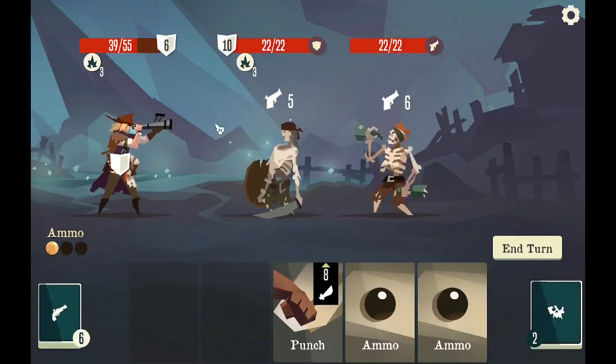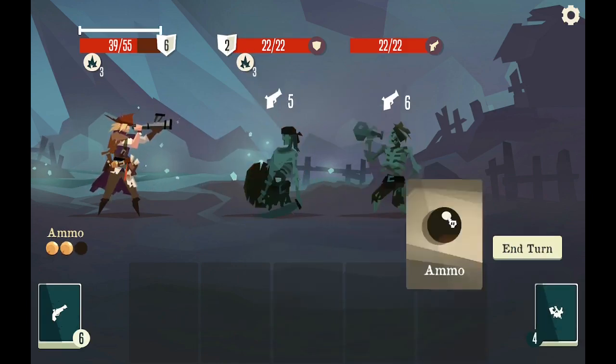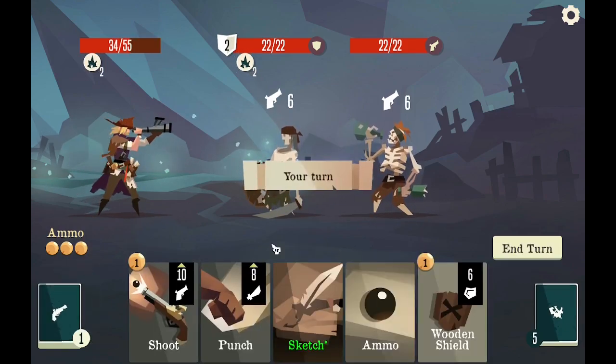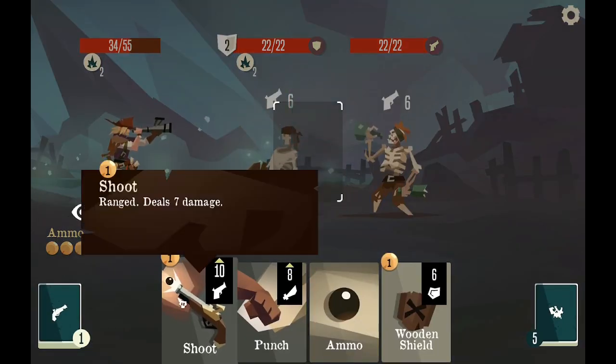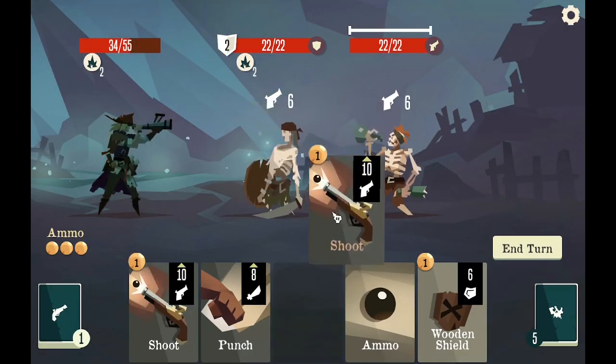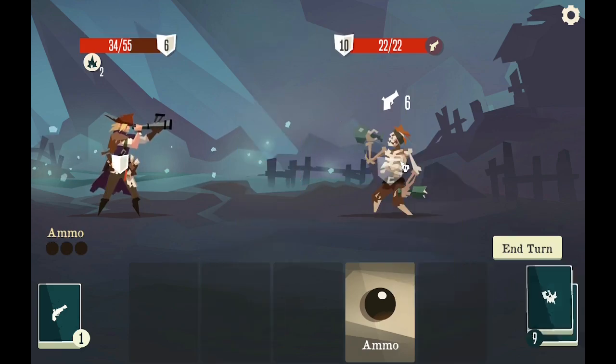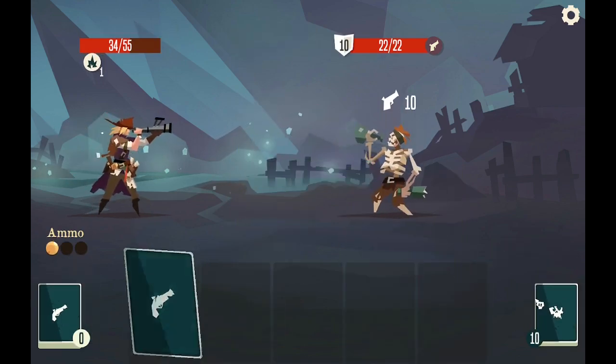Brawn. Wooden shield — I accidentally just gave it to the guy. That was really stupid, I didn't know I could do that. But that's fine. Give me another shoot so I can do 20 damage here. Boom, boom, and punch. Not going to take any damage here.